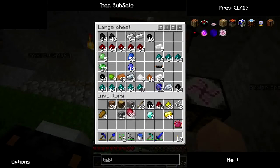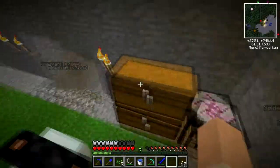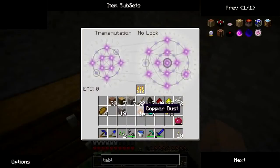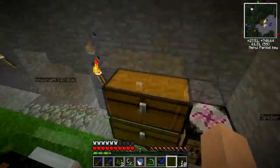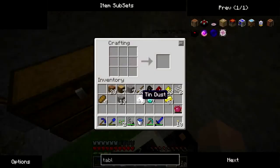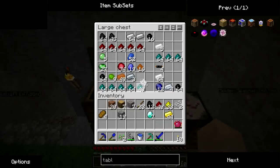Some of the items don't show up in here because they don't have any EMC value. There's a reason why I'm doing tin and gold dust — you are sometimes going to want them, and that's for the next episode.